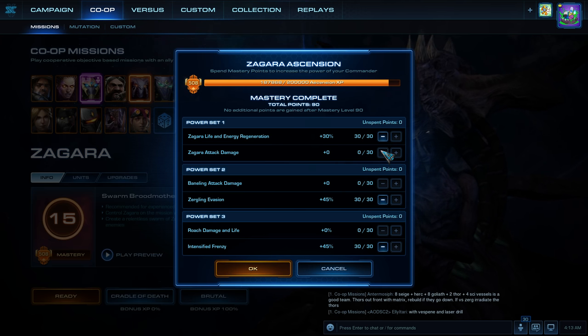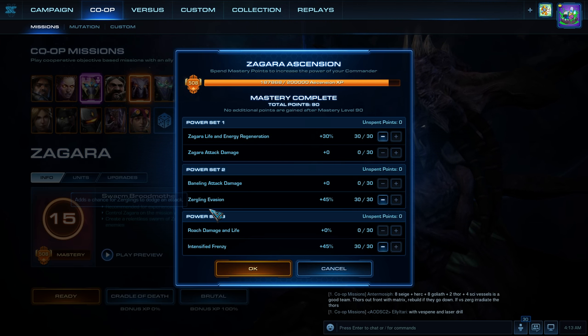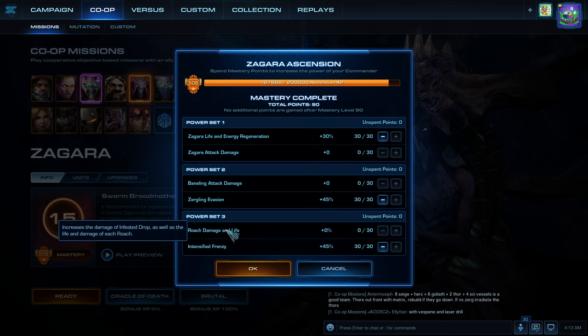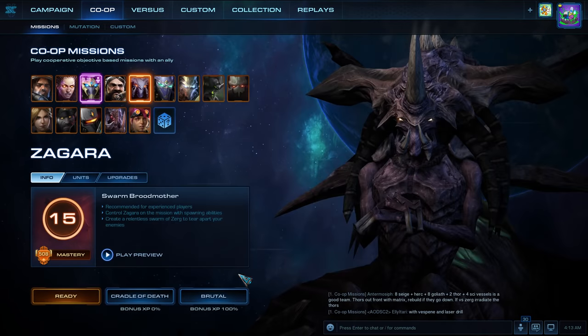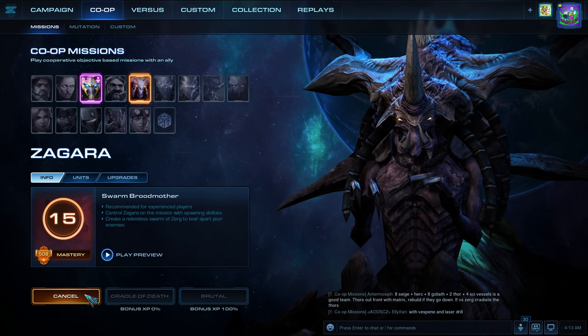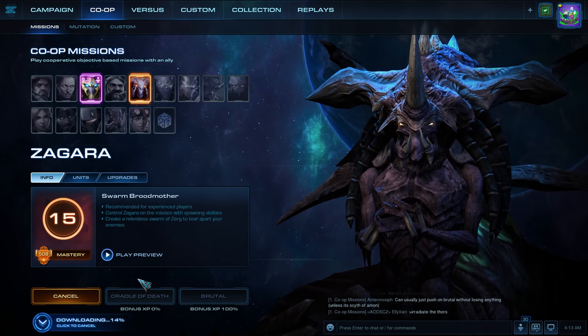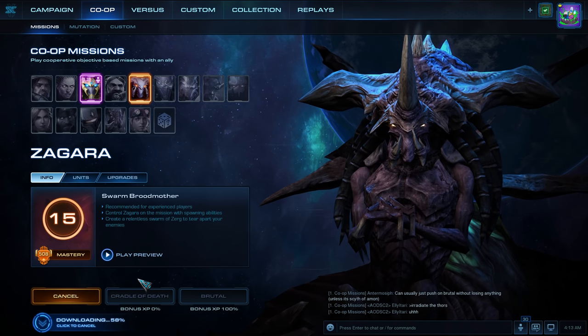My masteries are Zagara Life and Energy Regen, Zergling Evasion, and Intensified Frenzy. I'll just try this out. I'll be using Zerglings with Corruptors and Aberrations to see how well they perform in this version of Zagara.